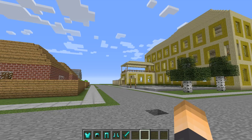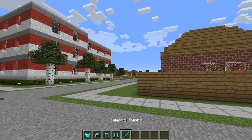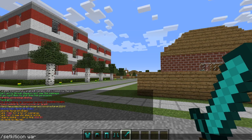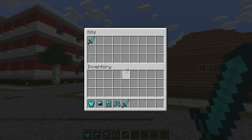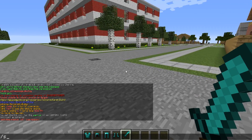You can change the item that represents the kit with a certain command. I'm going to use the diamond sword to represent this kit. Hold the item you want in your hand and type /setkiticon followed by the kit name — so 'warrior' — then hit enter. Now if we type /kits again, this item now represents kit warrior.